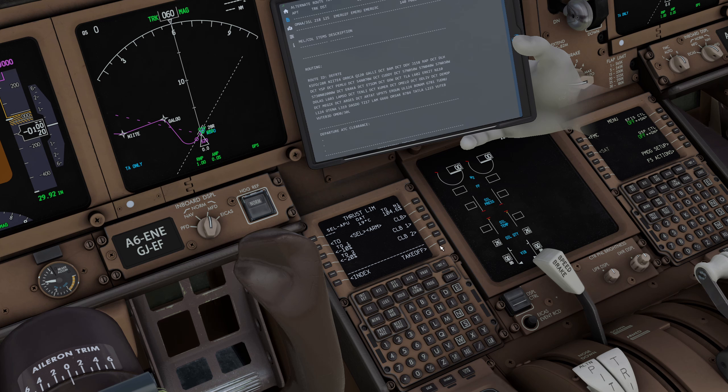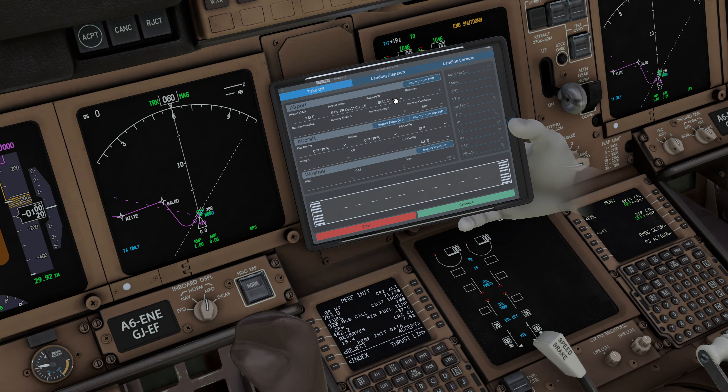Go to the performance initialization page. Double-click the ZFW push button — that should fill your zero fuel weight. Cost index and all of that should be fine. FL290 is our initial altitude.